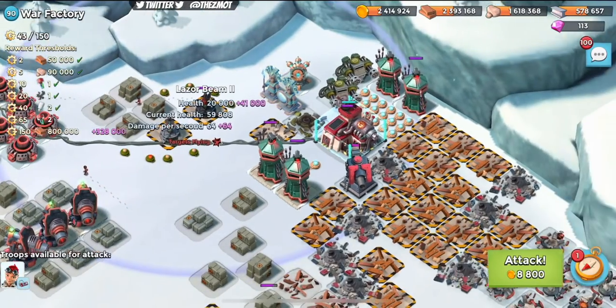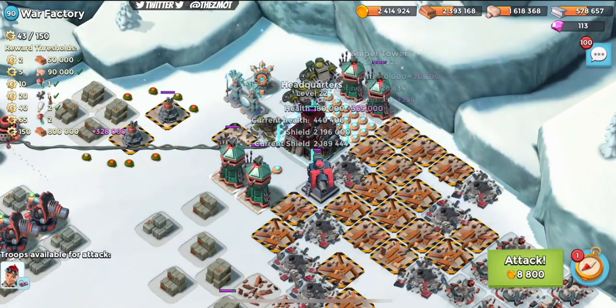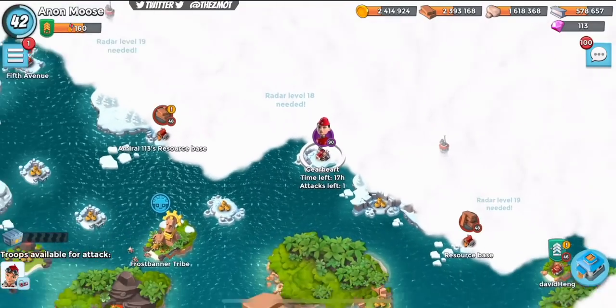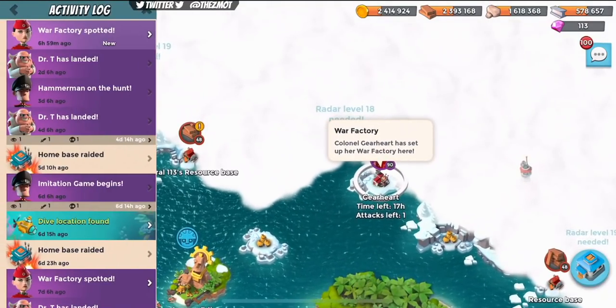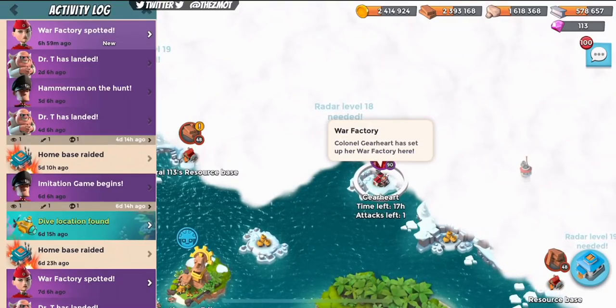We can hack that laser back there and then bring all the troops in on this right hand side. It's going to be super tight - there's not much of a window - but I think we can make a nice little kill zone right about here. I'm going to pause, and I'll be back in just a moment when we've got enough diamonds to load some troops.